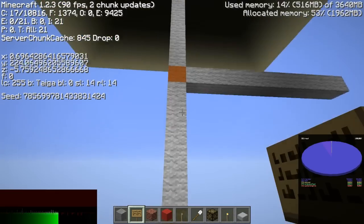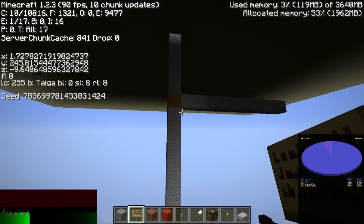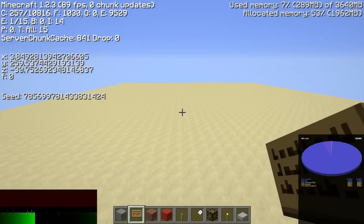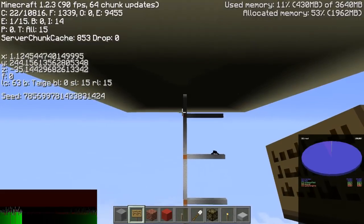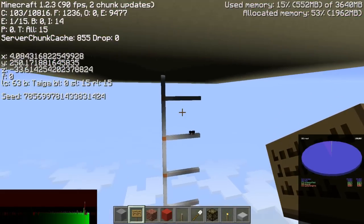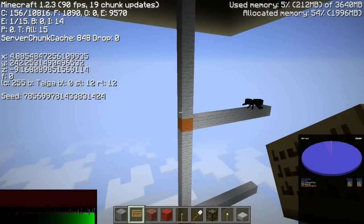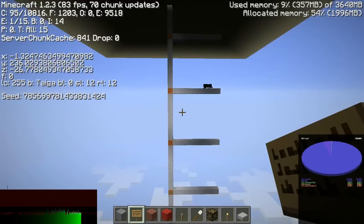Right here we are at Y 220 to 240 and we see a spider up here at 250. Then of course we have the roof here, which is at the maximum build height - that is half-slabbed out because I want to prevent spawns on top, so we can see how high mobs actually can spawn. It looks like up to 220 to 240.